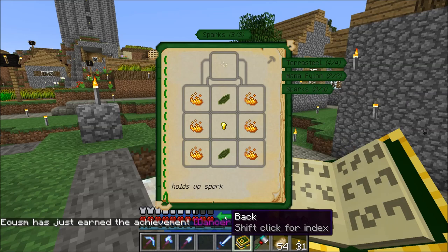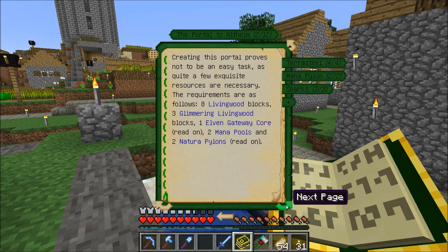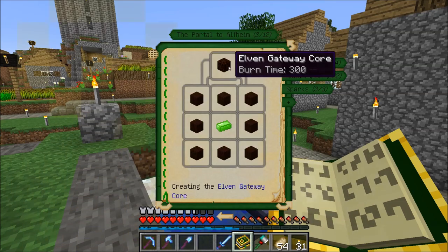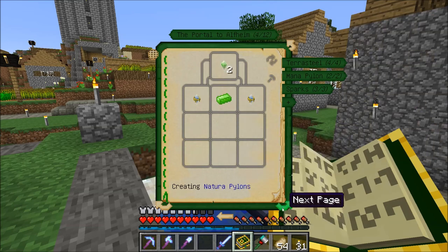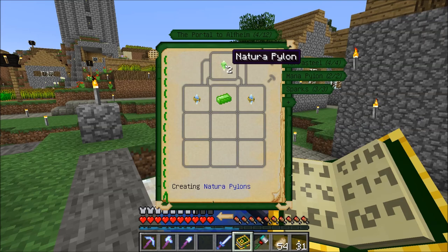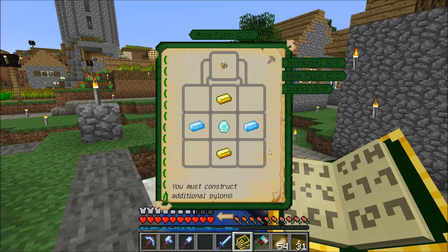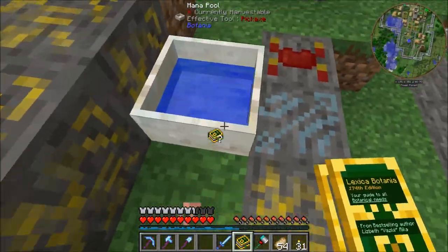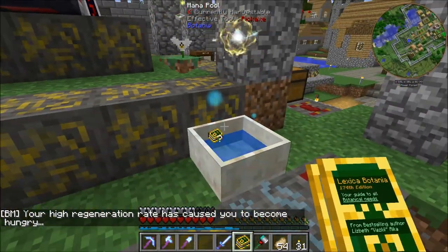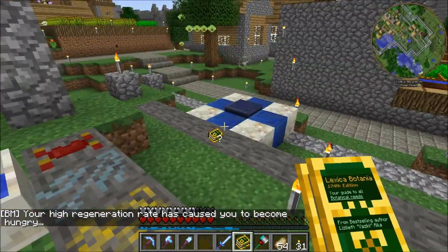Now with the first piece of terra steel, let's look at what we need for the elven gateway controller - that needs one terra steel piece surrounded by living wood. We also need nature pylons, which require one terra steel, and mana pylons which are fairly simple: mana diamond, mana steel, and some gold. I'm going to make those in between while I get enough power for the next terra steel.